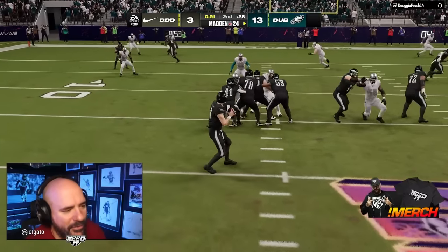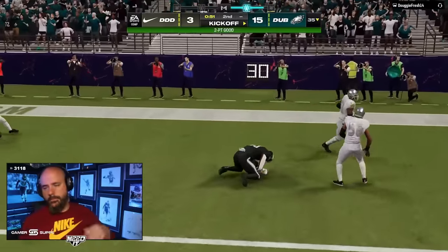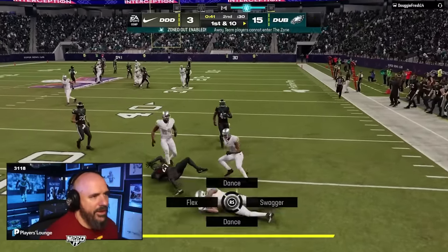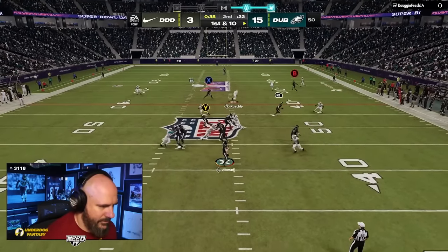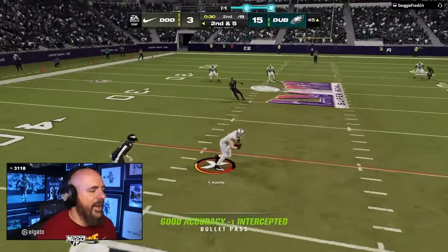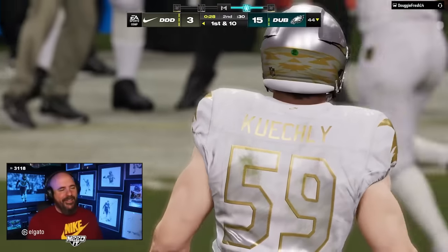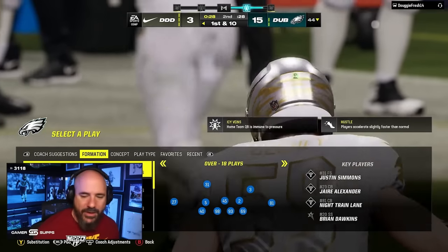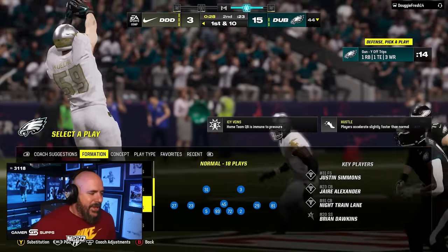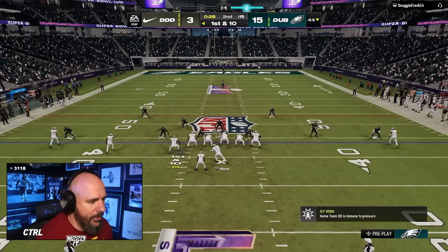I can't believe they gave Spillane 69 zone after he lurked somebody — that was foul. I never throw the ball into the middle because I'm so afraid of the linebacker. That motherfucker is 20 yards underneath that route — you cannot mess with the middle of the field. That might really be a set-feet lead pick right there; honestly the trajectory of the ball is just different.